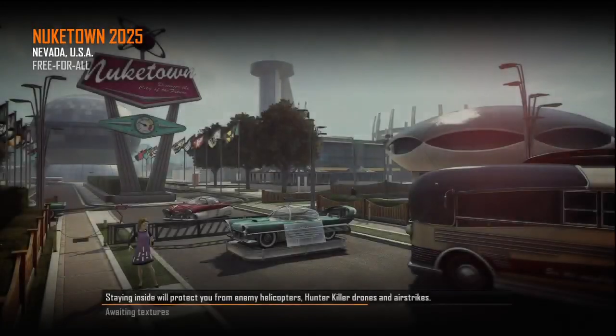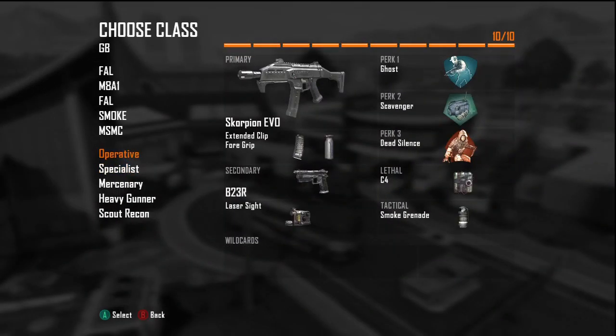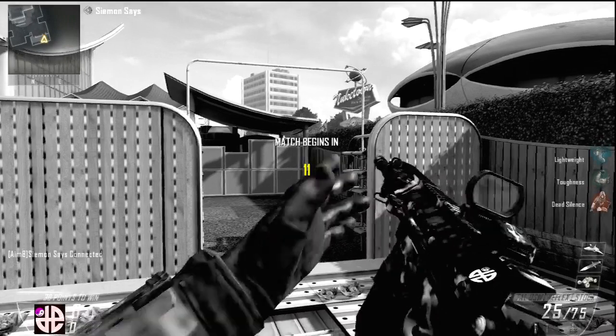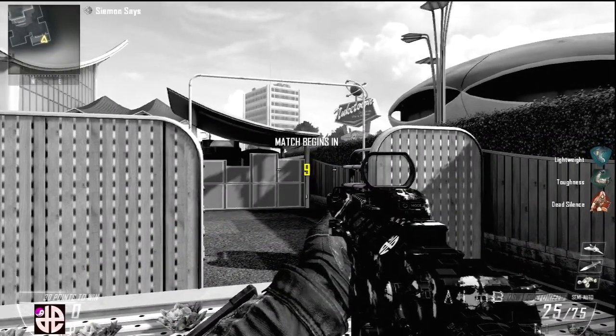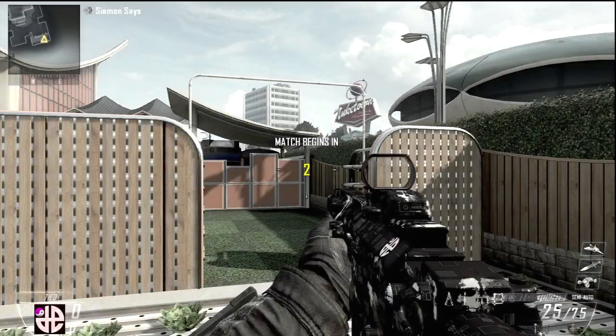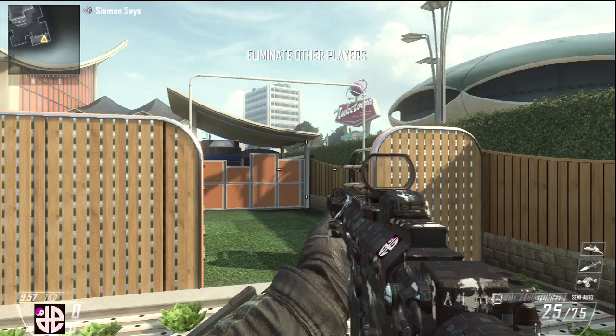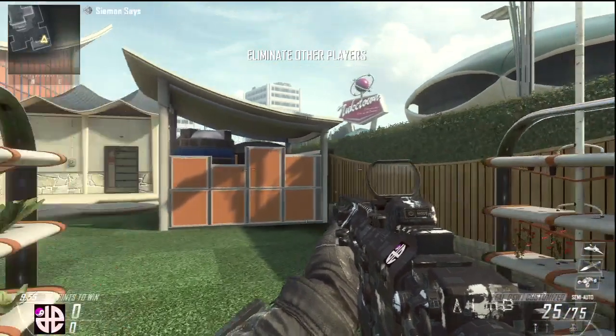I have my diamond camo on the ARs so I probably won't use it there, but on the SMGs like the Scorpion or on shotguns I don't have any camo, so I think I'll use it on those. You can see the little skull on the gun — this is the new Call of Duty camo. On the riot shield it's supposed to look really good, with a big skull on it.